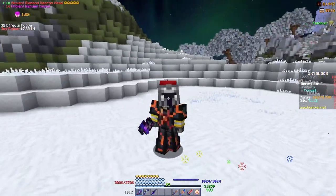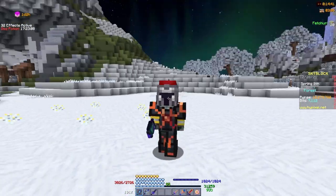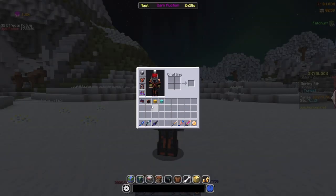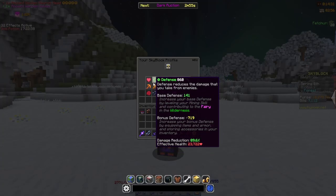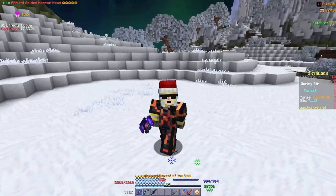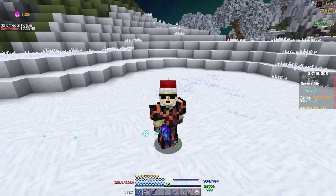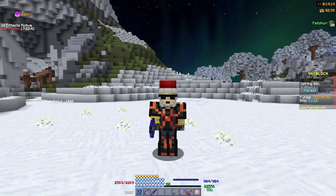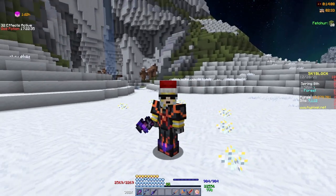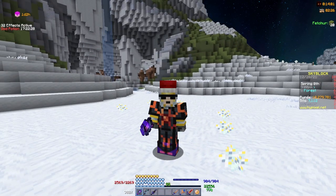All of these have their pros and cons in terms of EHP: warden is the best, then diamond necron head, then necron head, then tarantula helmet, and the golden head actually has less EHP than the tarantula. The discrepancies aren't very large — they're all quite similar in terms of EHP. The main difference between these helmets is going to come in terms of damage, at least outside of dungeons.